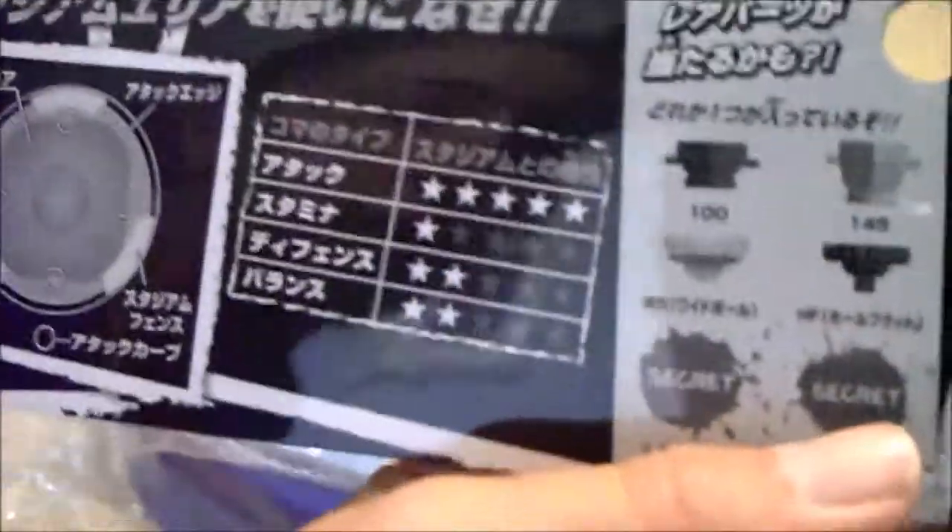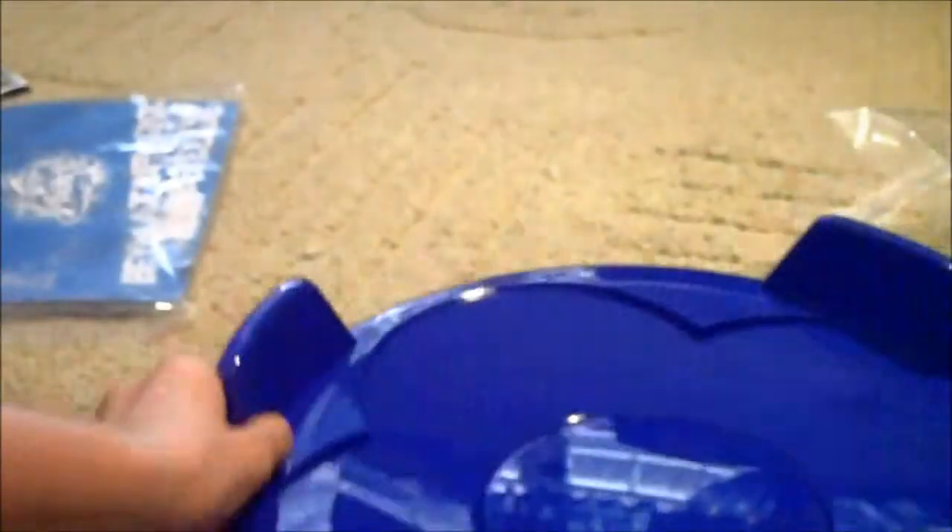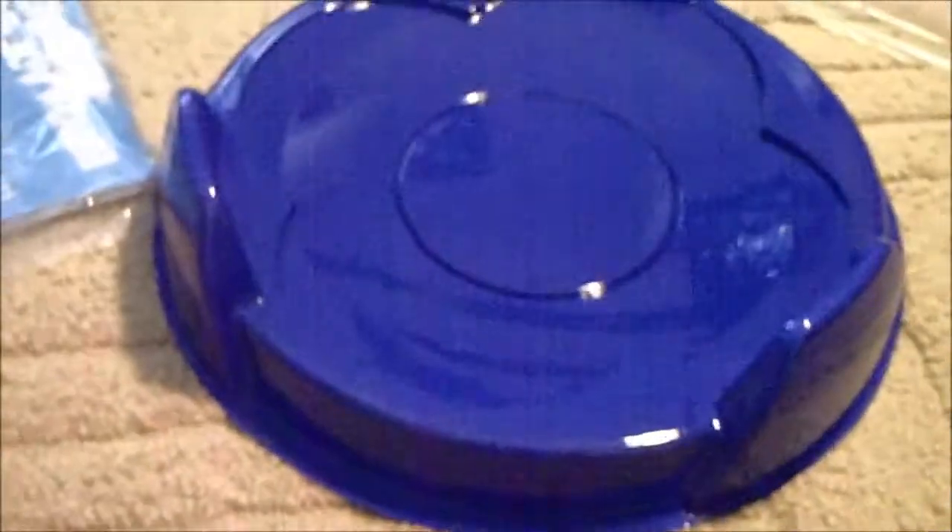There's Japanese writing — I have no idea what it says. There are Japanese telephone numbers. Tell me if this is fake because I have no idea. And then the front, which you just saw: Super Attack Type Stadium. And here's the stadium — let me try and get a good nice view on that. There you go. This is the stadium.